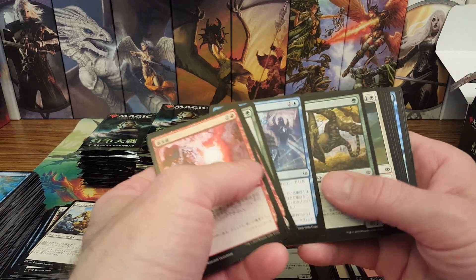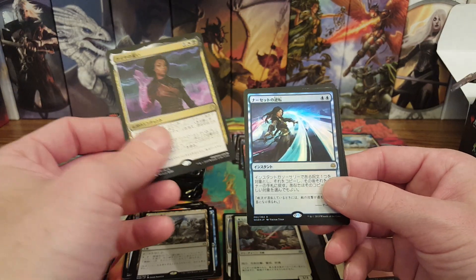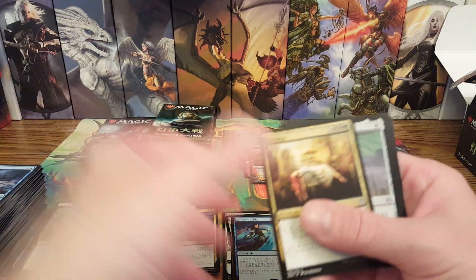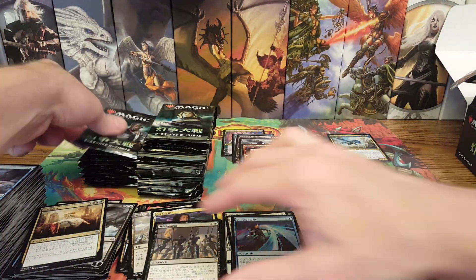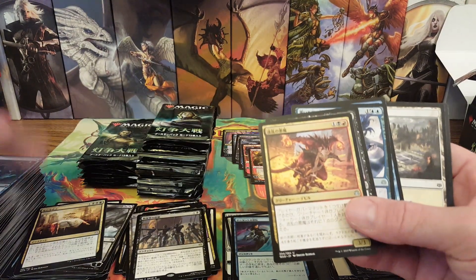I constantly pull Ral, Ilharg, and Niv-Mizzet. There's a foil — I don't think it's a planeswalker though. There's Davriel, just the regular version, and a Kaya, with a foil — no, that's Narset's Reversal, not a foil alternate art. We're not even halfway through, maybe we'll get another foil rare. We got a Lily so I can't be too disappointed — Liliana makes up for the majority of this box.